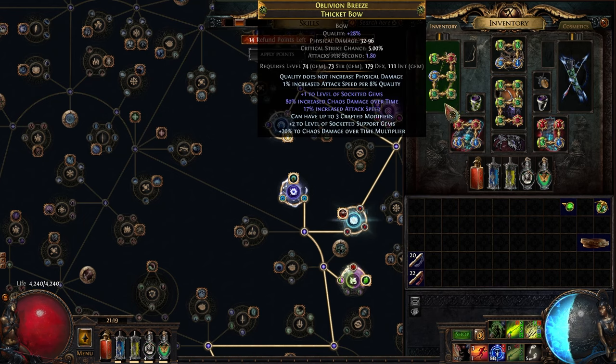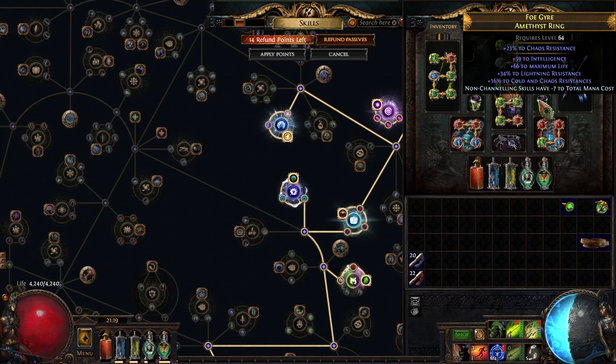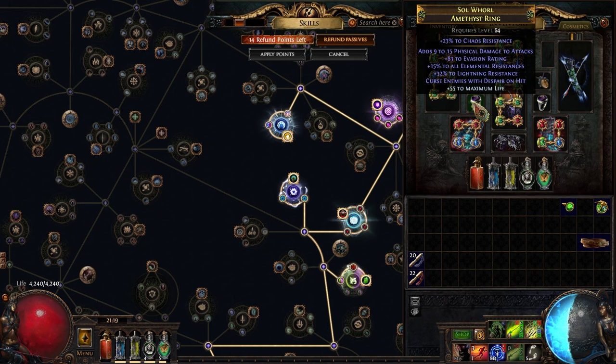After making your endgame bow, crafting a Despair on Hit ring is a really good next step. Buy an item-level 80+ Hunter ring and do Harvest cast-and-reroll until you're happy with it. You're looking for Despair on Hit and then whatever other stats you need — strength/int, resistances, life. If you can get an empty prefix to craft non-channeling skills at -X total mana cost, that's great. I wasn't lucky enough this time, but I'll probably make another one down the line.